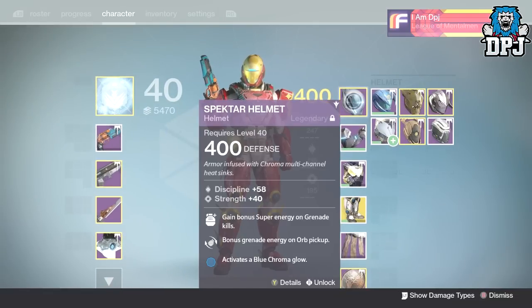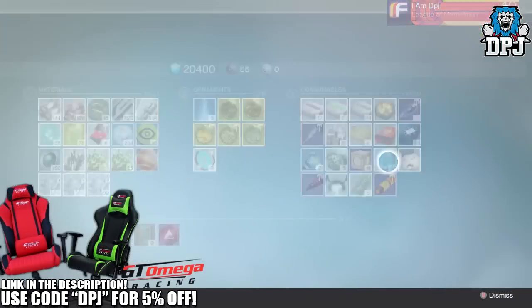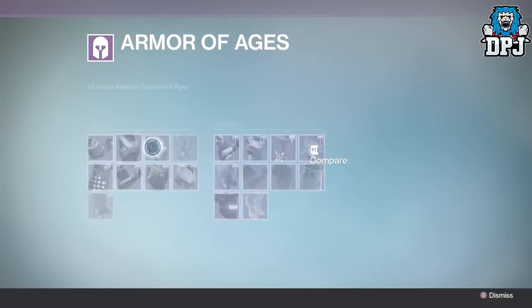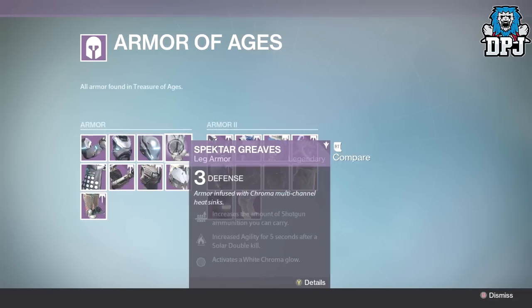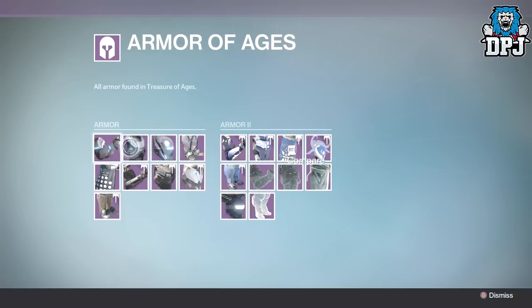Helmet-wise we have the Spectre Helmet. I can't remember how it was originally obtained, but I know now you get it from these packages right here — the Treasures of the Ages. It's one of the older armors. It could have been Sparrow Racing League way back, could have been Vanguard, I'm not even certain.